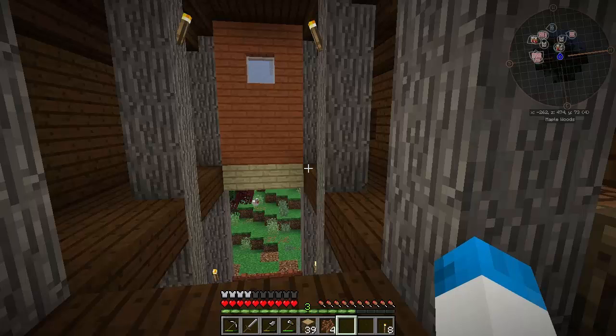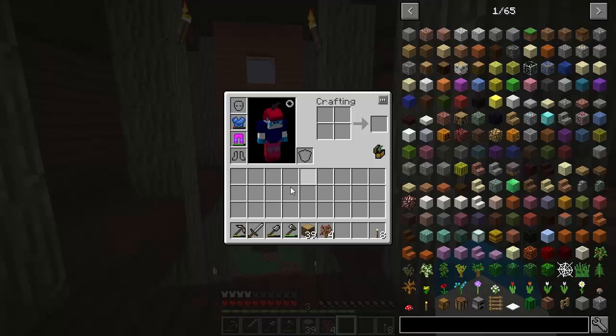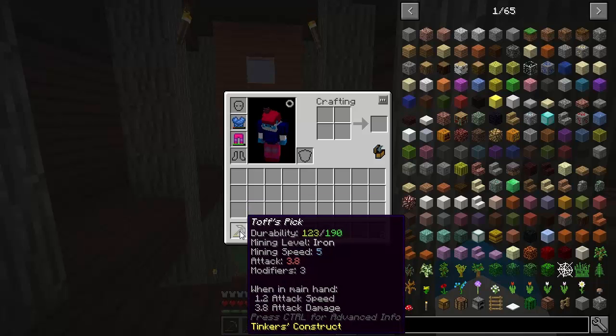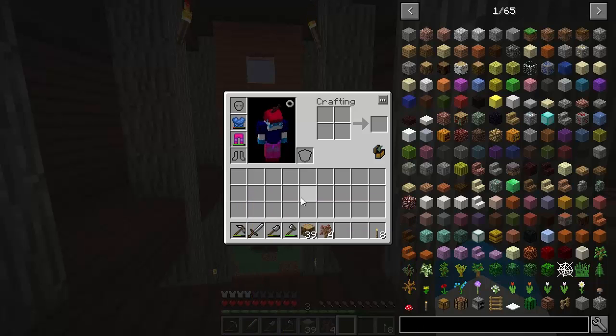Iguana Tweaks was a mod I was thinking about - it adds the ability to switch tool heads. And actually the modder who made Iguana Tweaks has taken over Tinker's Construct now, so that's probably why some of the Iguana Tweaks features have been brought into Tinker's Construct. Also, there is no 'best material' anymore, so it's just a case of finding out which is best for you. That was by Glitch Reaper - thank you very much for that.